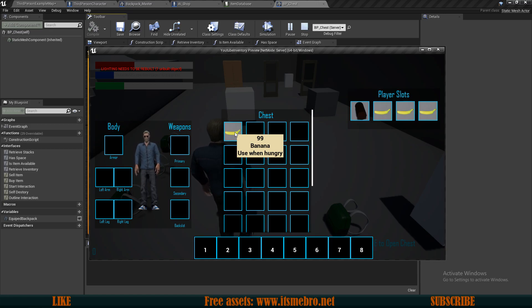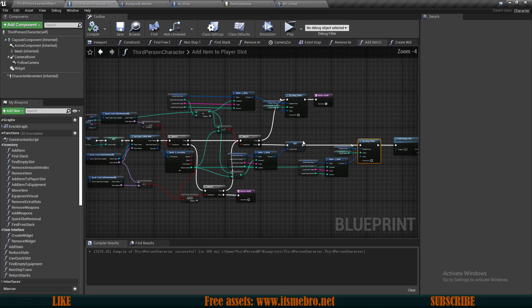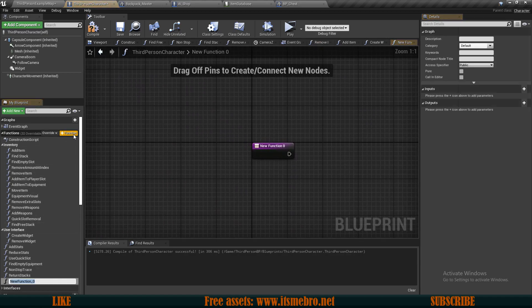The same thing is going to happen in the shops and basically everywhere else - in the crafting bench, everywhere where you are adding items. So let's create a fix for this. In order to create a fix, we need to add a new function. I'm going to add a new function and call this 'return free space'.